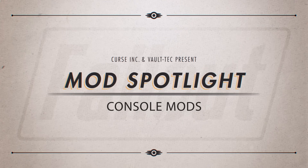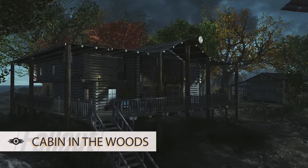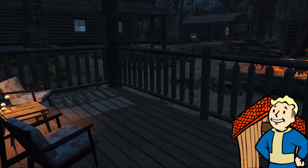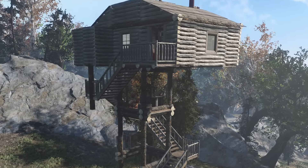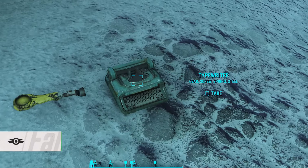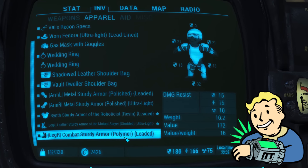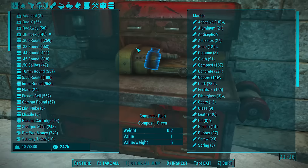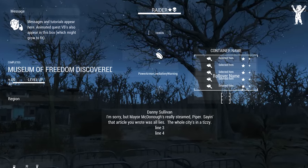We have a couple of console mods to take a look at that I highly recommend you pick up this month. First is a Cabin in the Woods — this does require the Far Harbour DLC, but provides you with the means to craft your own log cabin that looks pretty awesome. Next are the Def UI mods. These might not be the flashiest of mods out there, but they will greatly improve your experience in Fallout 4 by making the UI and in particular the inventory system much more appealing and easy to use. There are also various preset options available to help you pick the layout you like best.